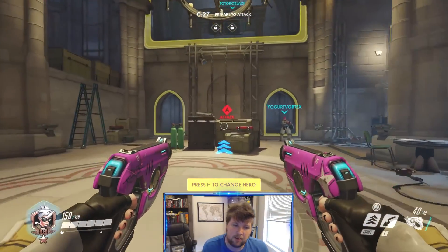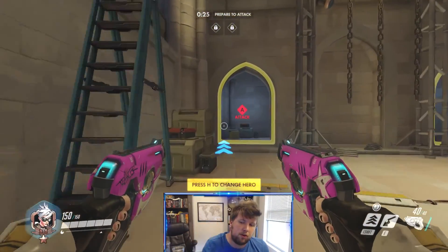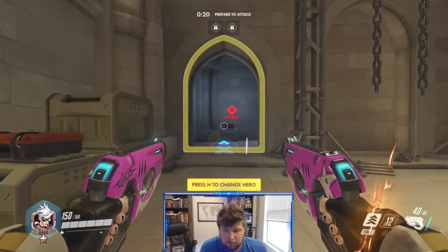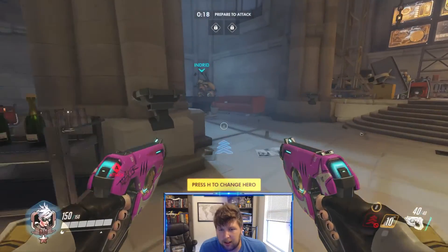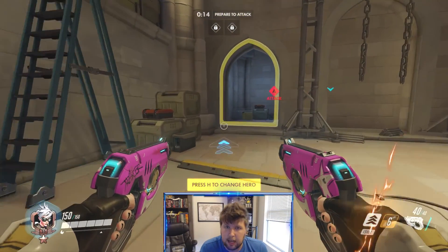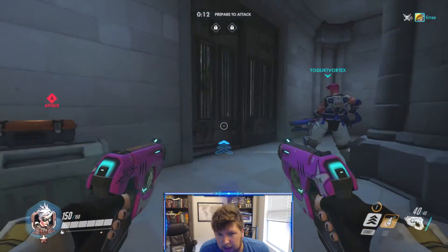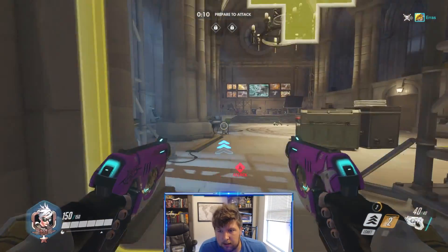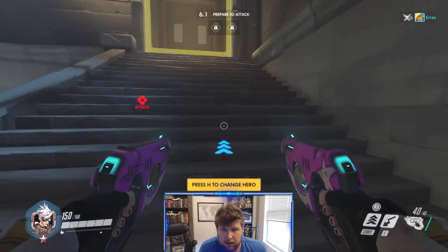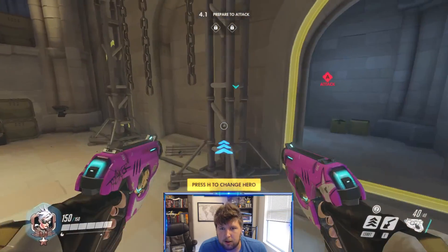So why do you play Tracer? Well let's talk about some of her pros. She is the most mobile character in the game. Her right click, or if you want to use left shift, it does the same thing - it is a blink or a boost, whatever you want to call it. It moves you ahead and out of the way of projectiles, out of the way of ultimates - basically just a way of getting away or catching up.